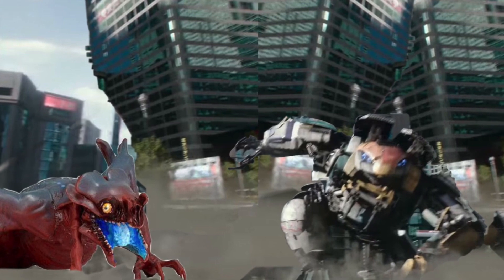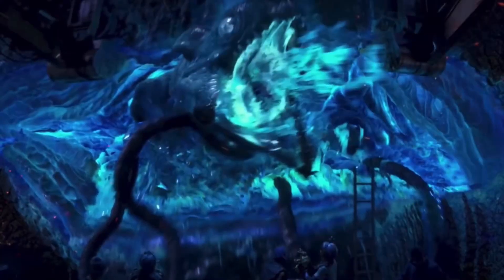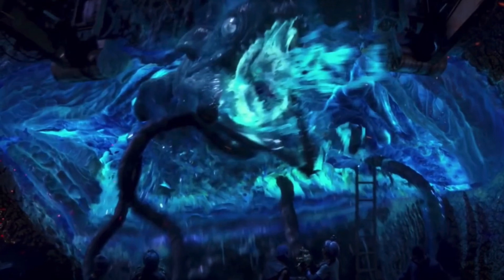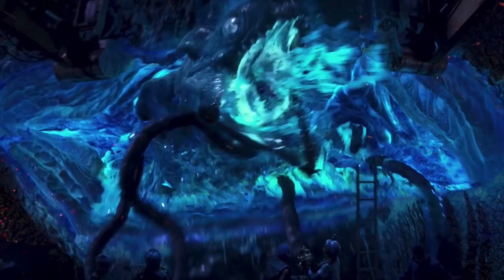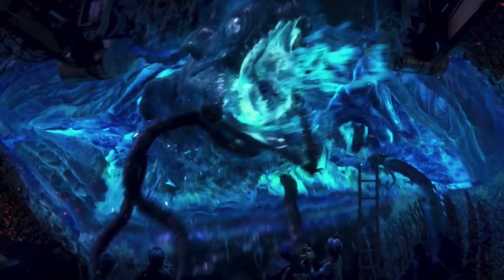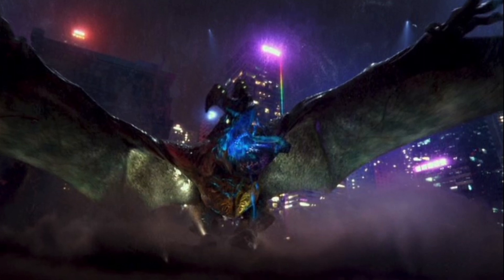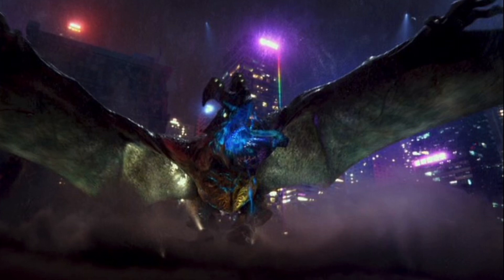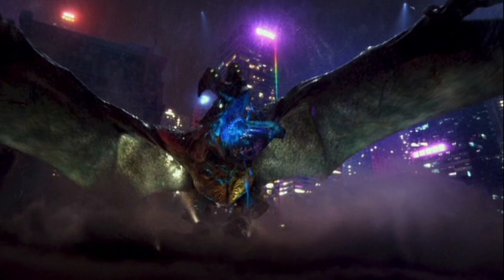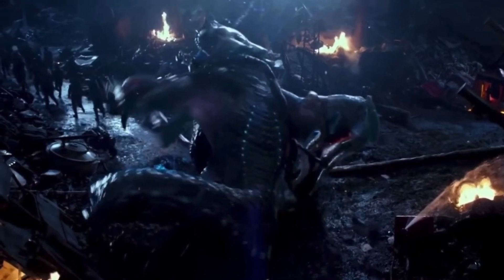Baby Otachi comes into this battle as basically a newborn Kaiju. It comes right out of Otachi, the first time it ever sees Earth, rampaging around, and dies by strangling itself on the umbilical cord — or so you think, but then it stands back up and eats Hannibal Chow. Most of the weapons Otachi has are not present: the tail is not developed, the lungs aren't even developed, so it might not breathe well in the atmosphere, the acid isn't there, and the wings don't work.